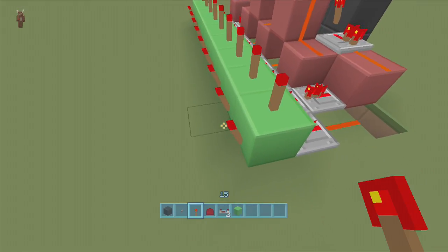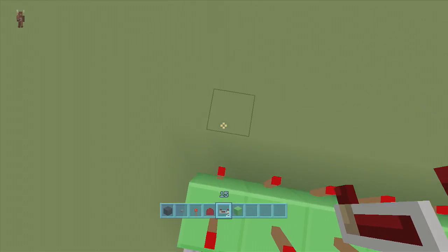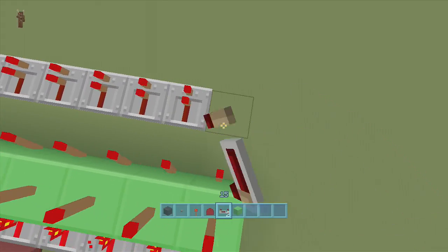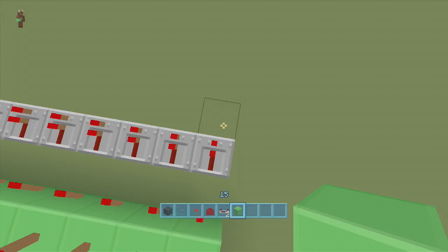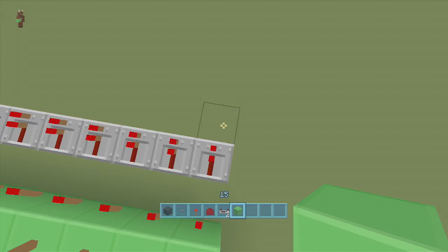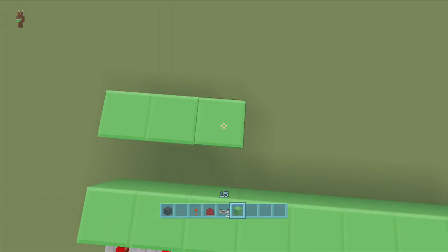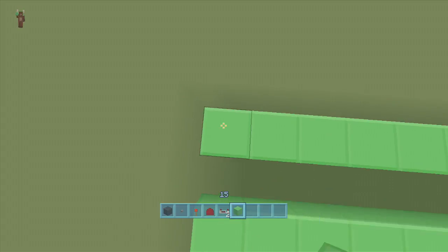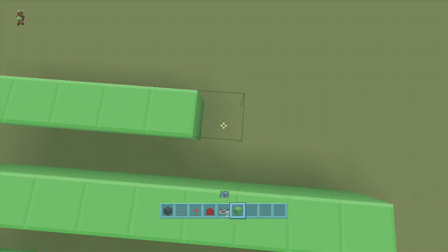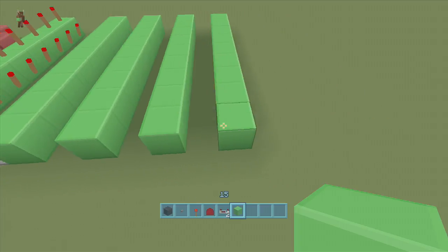We're going to work with these ones down here first. Come out of each of these torches with a set of repeaters. Then make four lines of wool blocks - so one line, skip one, two, skip one, three, skip one, four. These are our four number rows; each line indicates a different digit position.